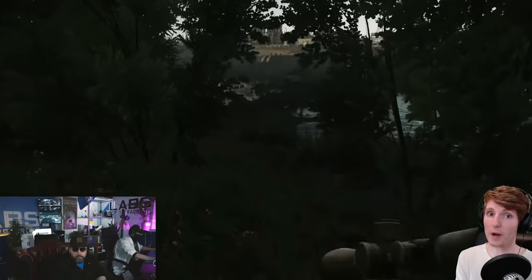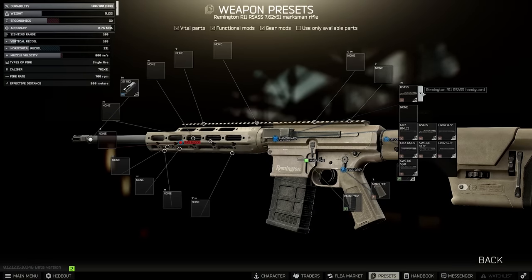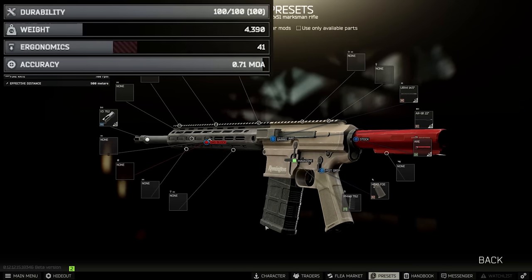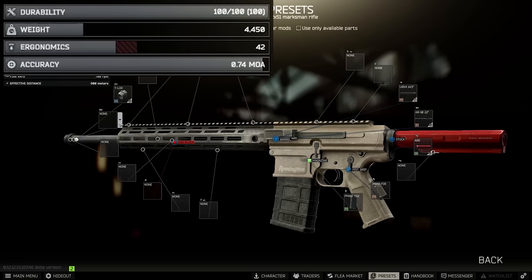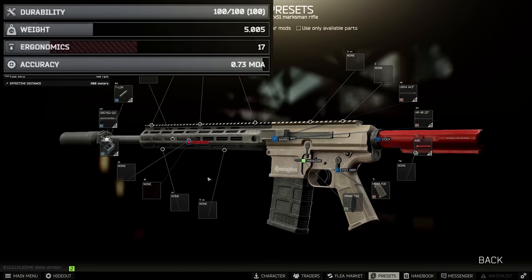The next one is the RSASS. With the X3 muzzle, red ARE tube, and the URX4 handguard, this can get to 0.71 unsuppressed and 0.73 suppressed, which is definitely up there with the bolt-action rifles. Compared to the SR25 and the M1A, which when optimised get to around the 1 MOA region, it's just in that next tier up.